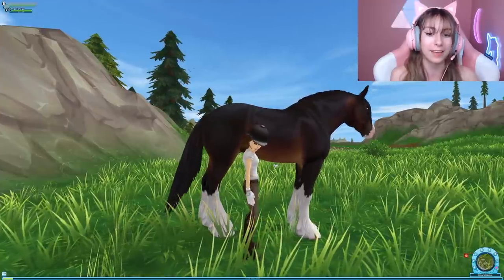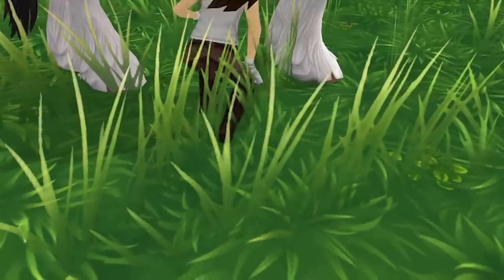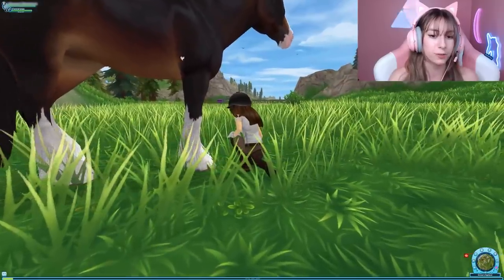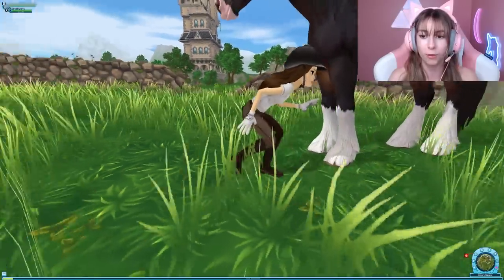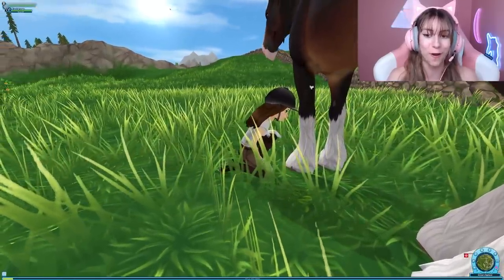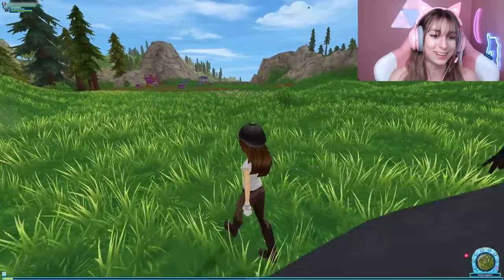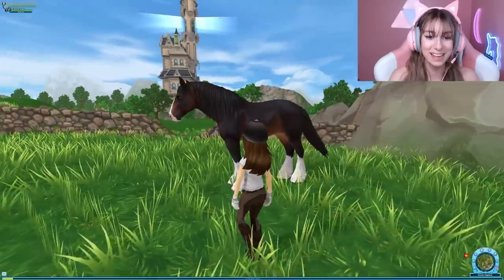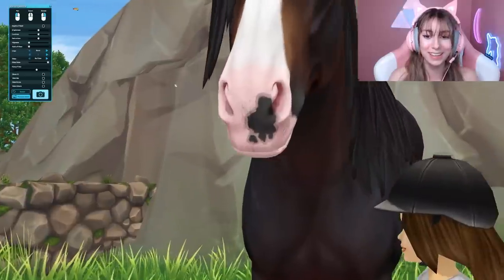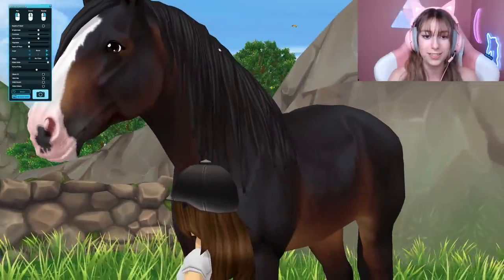It also has very fluffy hooves, which is so cute on a horse in Star Stable. Of course, that means you won't be able to put any leg wraps on it, but I think we're fine with that for super fluffy hooves. I think these are chestnuts right here, and look at that muscle shading — we love the muscle shading on this horse. It also has a chestnut on the inner sides of both front legs. It has wrinkles on its nose — it has really cute wrinkles.